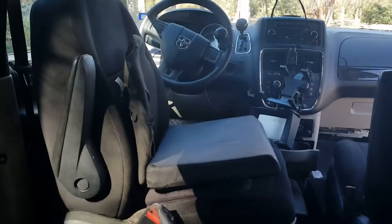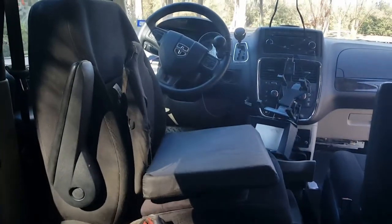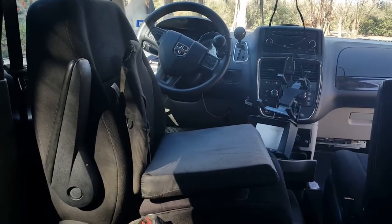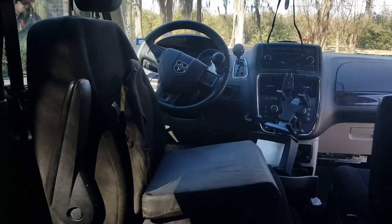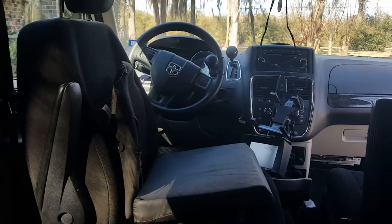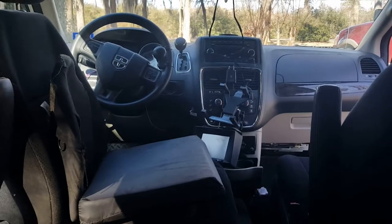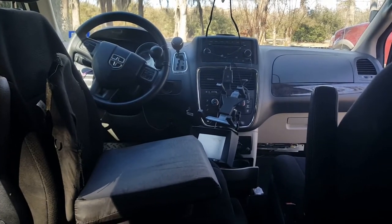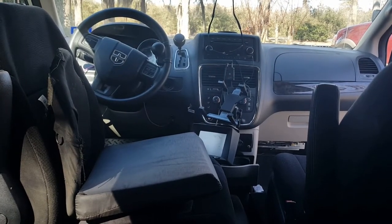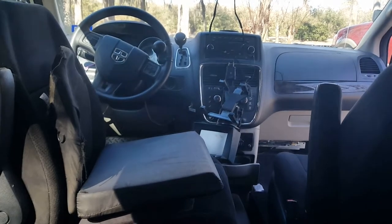Once I get in the vehicle, I pull up sideways to my seat here, as you can see. This seat will swivel back around, go up and down and back and forth for me to be able to drive. There's a steering knob for me to be able to turn the steering wheel easily because of my short arms. Down to the right, right at the seat base, there's a little screen — that's how I control starting the car and all of that.